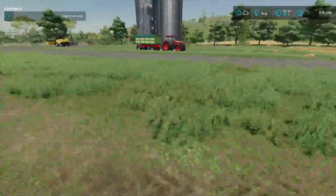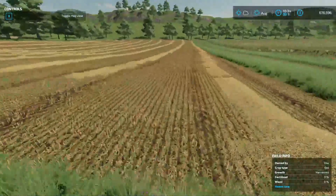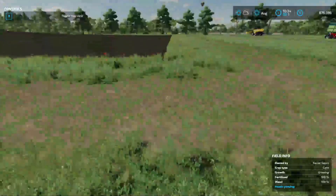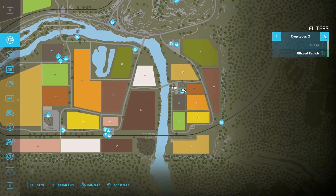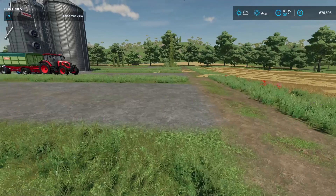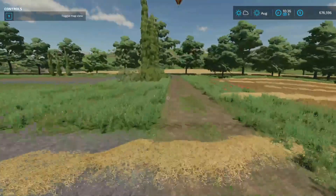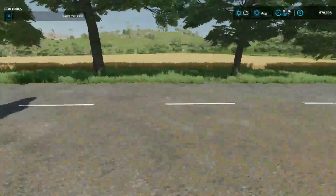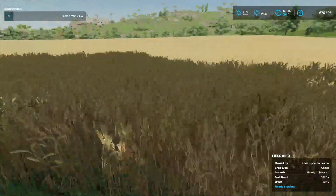In the next episode we'll get into fielding this, planting something into this amazing field we've got over here. We're going to clean this up. I think this field over here is ready to be harvested as well — ready to be harvested, yeah, we can check it out. We've got wheat as well, ready to be harvested.